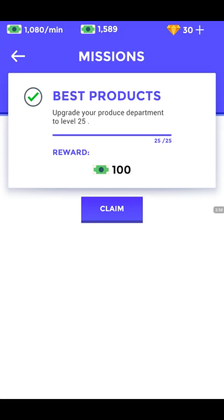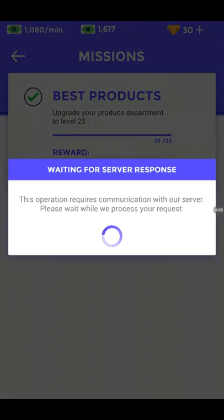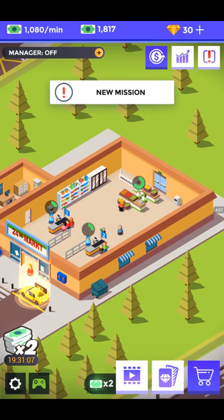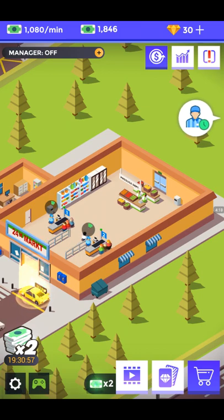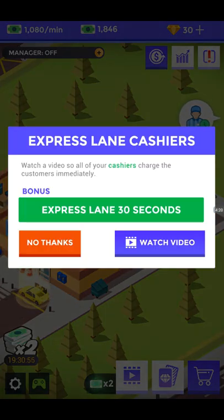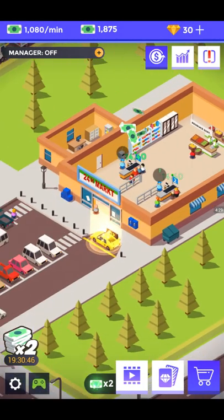Mission completed! The mission was 'Best Products — upgrade your produce department to level 25.' I'm going to claim it — I get $100. My new mission is to attend to 20 customers in the produce department. Now, Express Lanes — you'd have to watch commercials for those. Unfortunately there's no way around it — I'm going to say no thanks to that video.